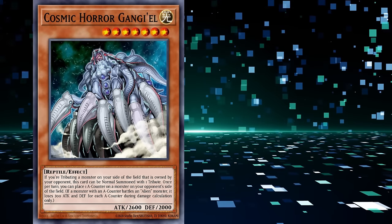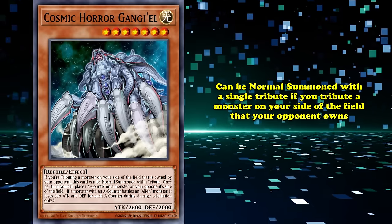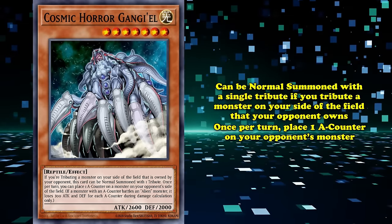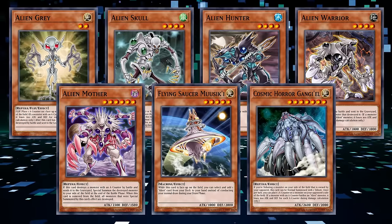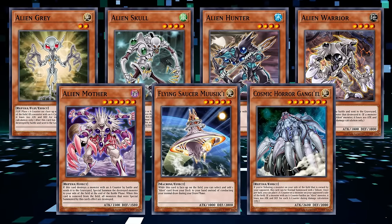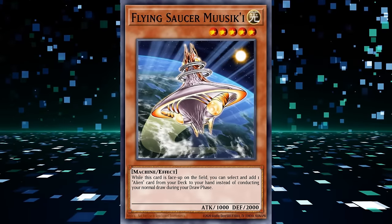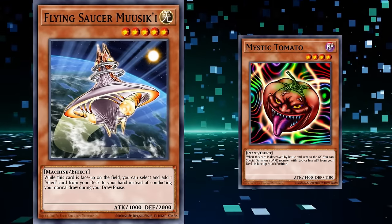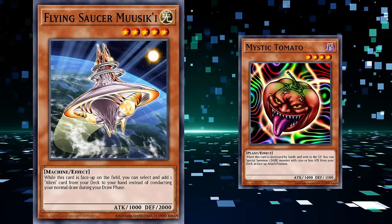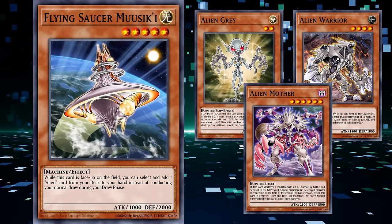Finally, Cosmic Core Grangil was a level 5 light reptile that can be normal summoned with one tribute if you tributed a monster on your side of the field that your opponent owns. Once per turn, it can place an A-counter on one of your opponent's monsters. The first lineup of alien monsters was all over the place — that's nothing new for archetypes in 2006. They did have the honor of getting a direct searcher in Musakil, which many decks didn't have in 2006 outside of battle searchers that needed to be destroyed to get your cards.